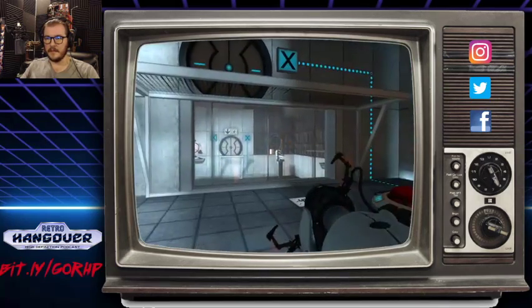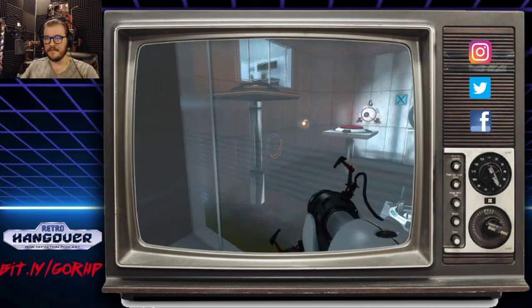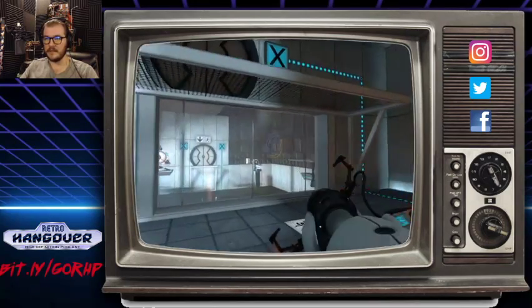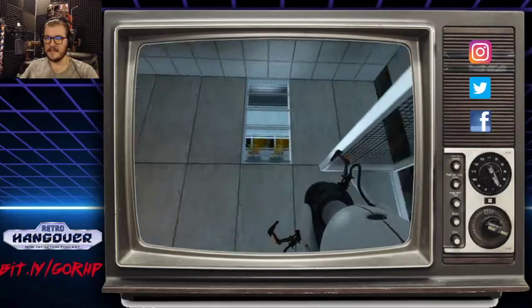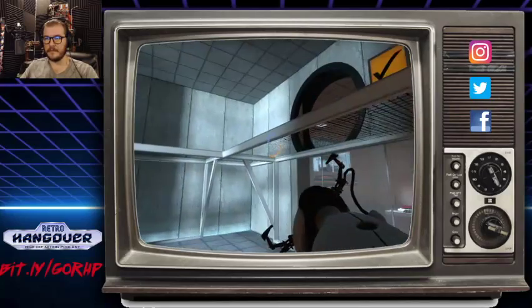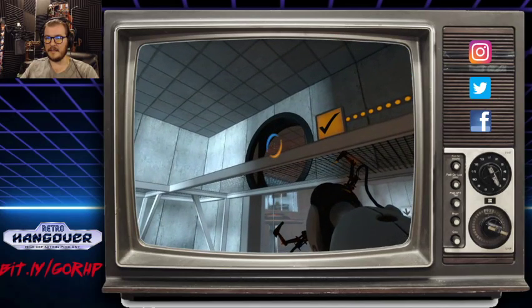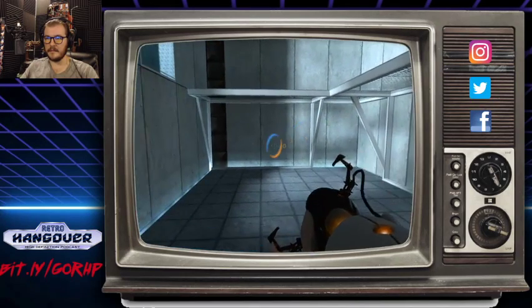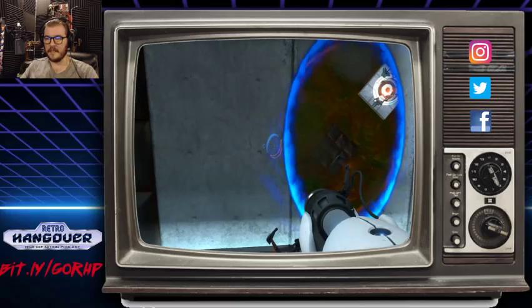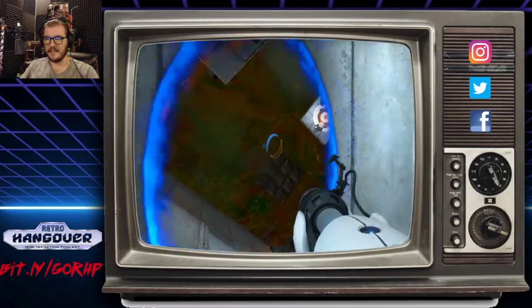So the challenge with this chamber is that there's only one box and the floor is deadly. It's the same chambers from the main game but made more difficult. The first problem is even getting into the room — I'm going to have to stand on something and shoot a portal in to get myself in there without killing myself. The bonus is I can quick save in this game.